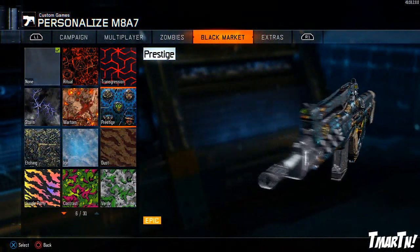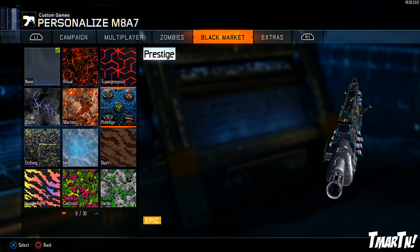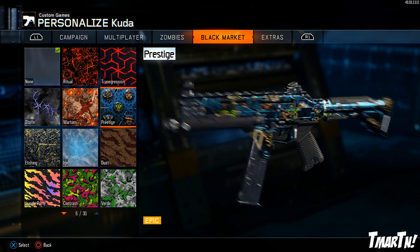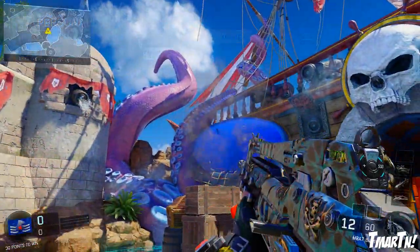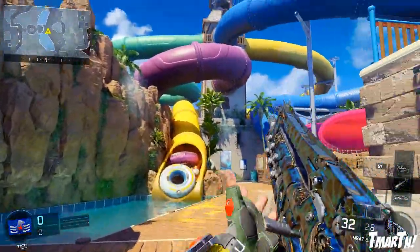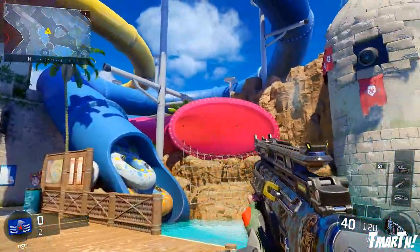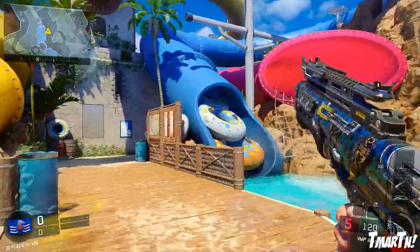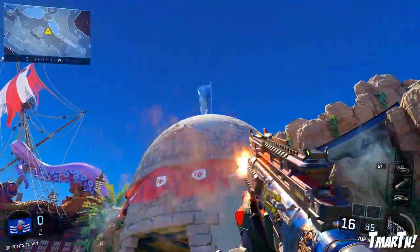Next up is Prestige. I was actually kind of surprised that there was gonna be a Prestige camo in the game. There already was a Prestige camo that you got for Prestiging in previous Call of Duty games, but it looks like they have another one now that you can get out of Supply Drops. I actually really, really like the way this one looks. In some situations it almost looks like Case Harden from Counter-Strike. It's got the different Prestige emblems on it, so that one's pretty solid.